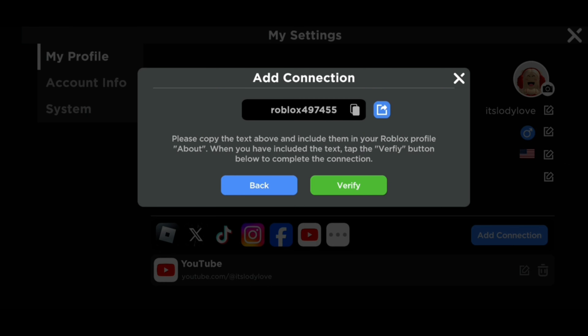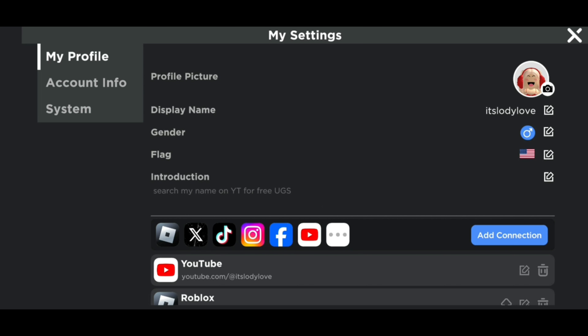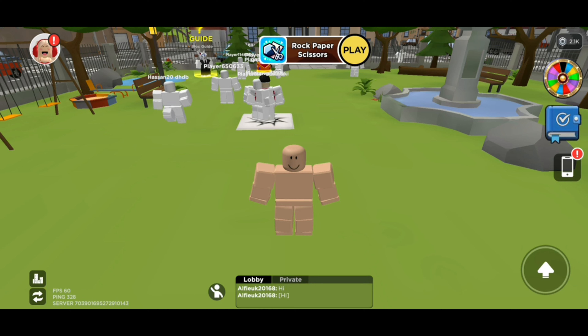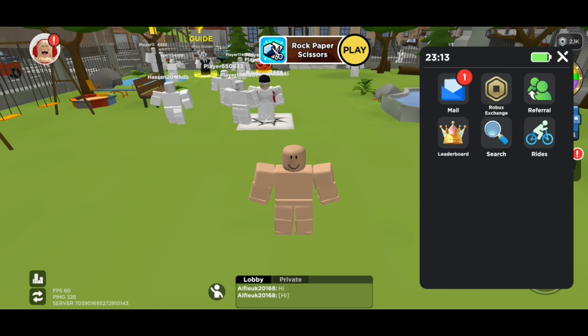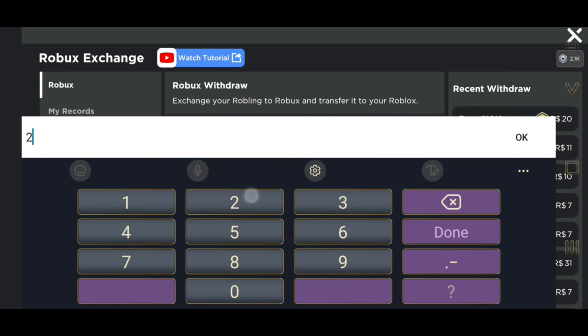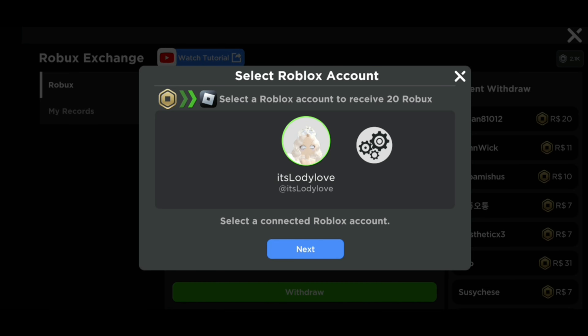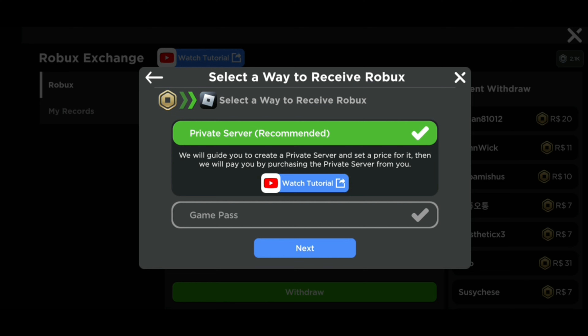Now click Verify. Your account is connected and you can do the exchange. If you want to remove your account from the app, just click the delete icon. Go to the phone icon again and click Exchange Robux. Enter the Robux number again, click Withdraw, then click Next. Now select a way to receive your Robux — by creating a private server or a game pass. I recommend you create a private server. Choose it and click Next.